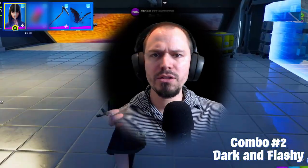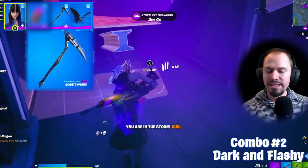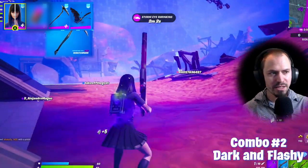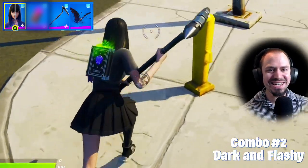Next up, the pickaxe. It's called Scratchmark. It was part of the battle pass in Season 7, Chapter 1. Quite clean, quite small. There's a discreet animation I really like. Plus, there are four styles — red, blue, default, and black — but to be honest, they all look the same.